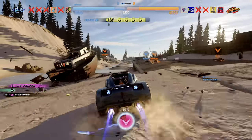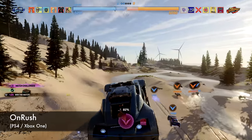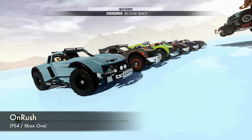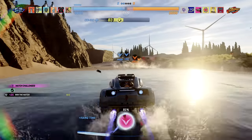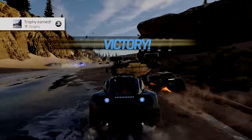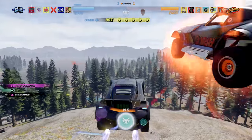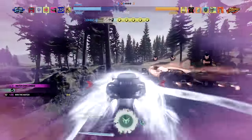Next up is an arcade racing game I've been wanting to talk about for a while now, On Rush, and this is also available on the Xbox One. Basically what's going on in this game is that you have two teams pitted against each other, each with six racers on each side. What's cool about this game is that there is no finish line - this isn't like a traditional racing game where you're trying to get to the finish line. Instead, what you're doing is constantly battling each other for points, just trying to outmaneuver and basically best the other team.